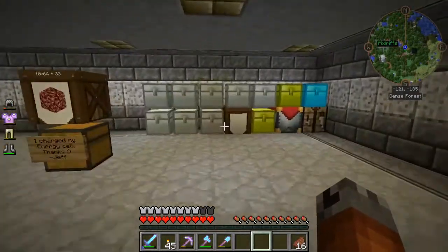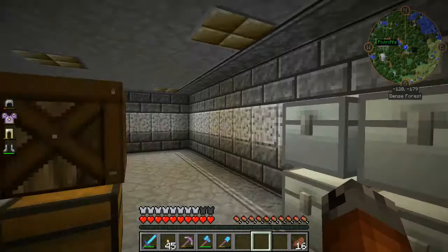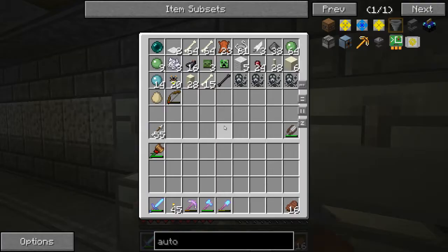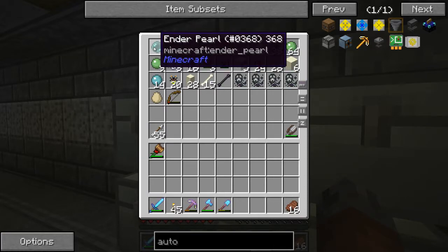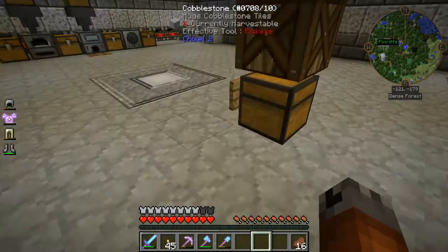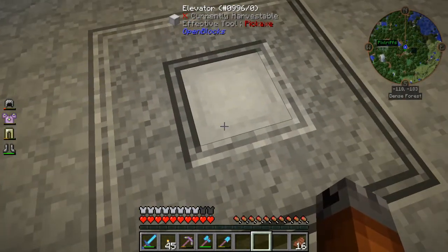I kind of rearranged these chests a little bit. It was kind of stupid to have them all down there when there was really nothing in them. You notice an enderpearl — I actually had two enderpearls, which I made a new elevator block here.